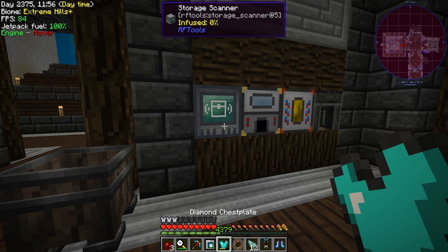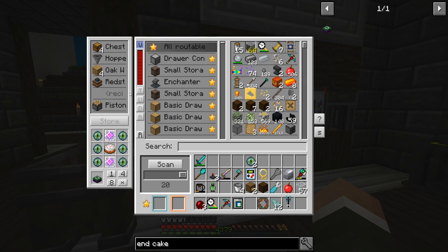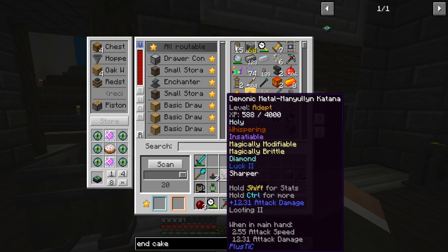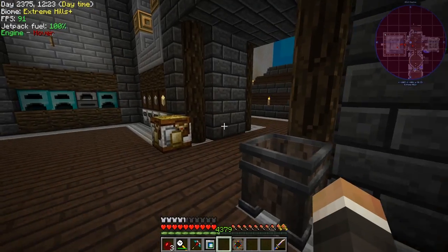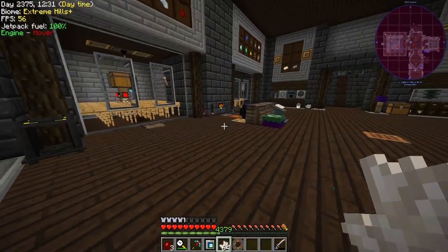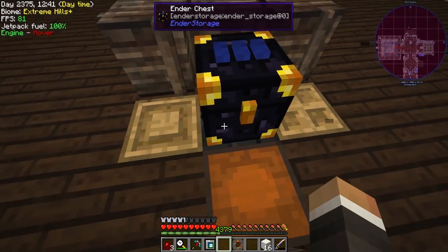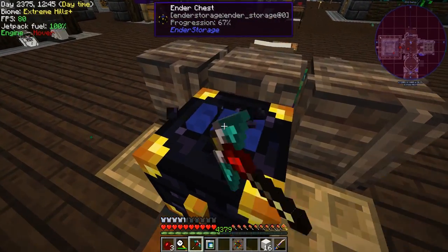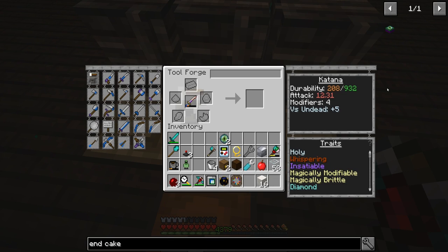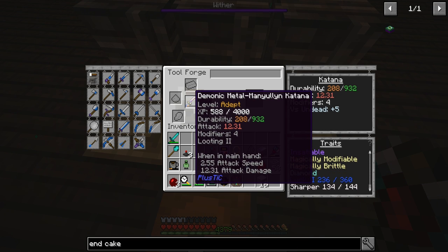I'm not entirely certain whether I can put my diamond chest piece on because we don't have space with the jetpack. I have a feeling the end dragon might still be there after a few server restarts, so I might actually have to fight it. The first thing I should do is throw on a little more nether quartz to fill up the modifier slots on the sword. Let me see how many slots I have left — we're 134 out of 144, and we have four modifiers remaining, so we can definitely put more on.